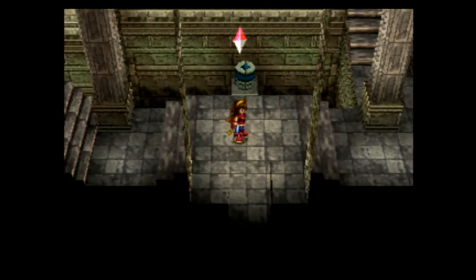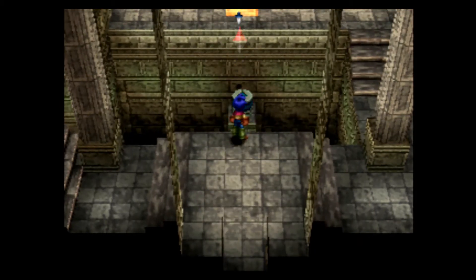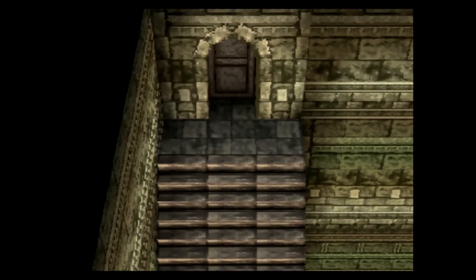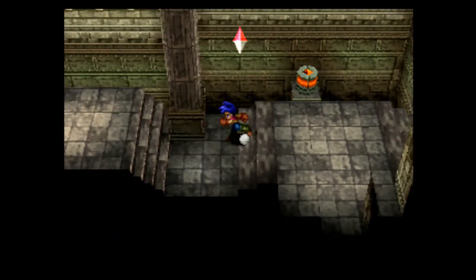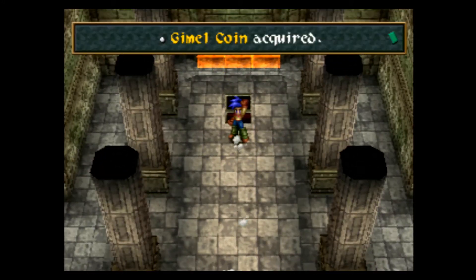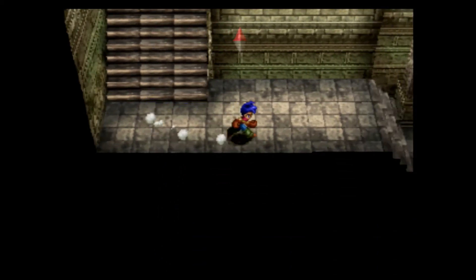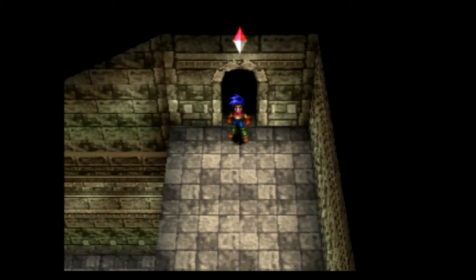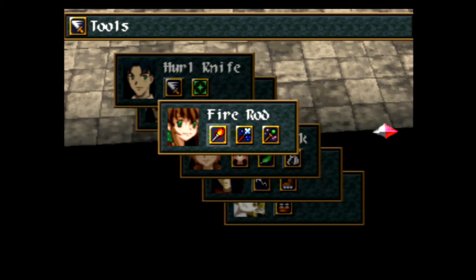Moving right along — the reason why you wanted that one block to stay an actual block rather than a gem is for this reason right there. By hitting that block, you're able to open up this door. And then we can get that treasure chest that we saw earlier that we bypassed because we couldn't get to it. Ooh, a Gimmel Coin. Wow. I don't think that we've gotten Gimmel Coins since like the very beginning of the game — way back in the Withered Ruins.